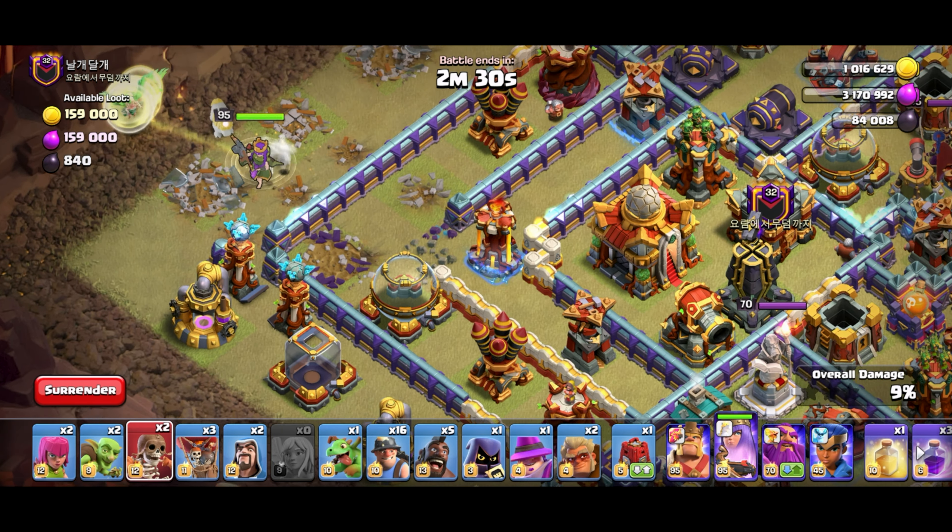Four loons to speed everything up, wizard over here. Let's rage the queen to speed everything up. Not the best but not the worst — send in the hybrid once the queen gets a little further. Hybrid now. Save the pigs, bacon now, headhunter for the enemy queen. Freeze the town hall. Rage, warden ability. Wall break, wall break over here as well. Heal and king ability once the tornado wears off — king ability now.